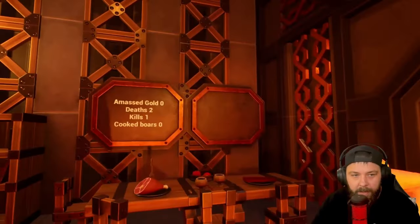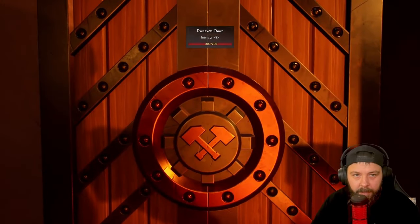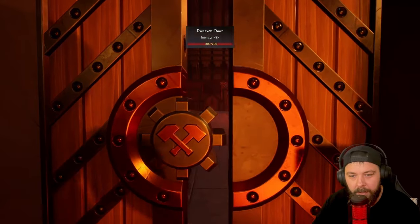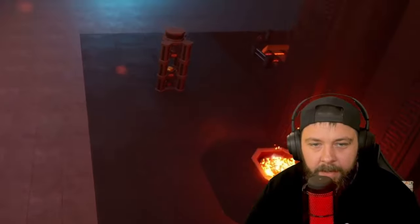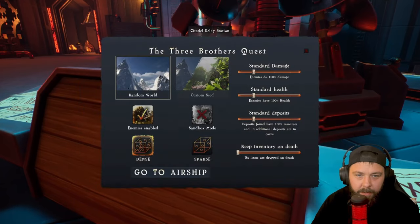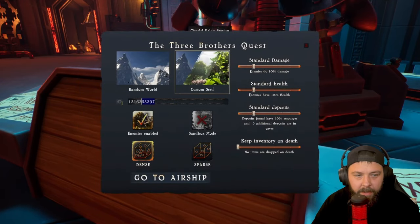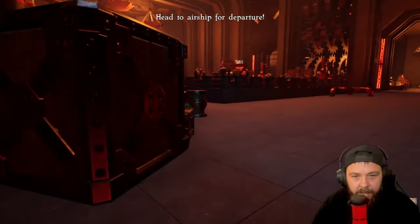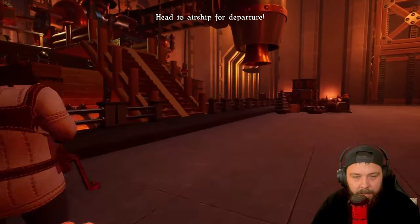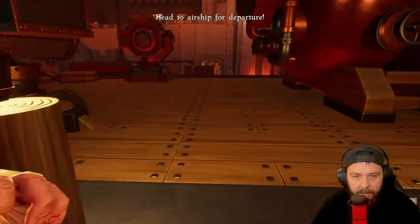Hi everyone and welcome back to Allbound. With the new release of Early Access, I thought it was about time for a new series. We're going to head into the Citadel and open up a new world. We're going to go onto a custom seed that I've found, which I think will be pretty good for this series. We'll jump on the airship and head over to that new world and get started.